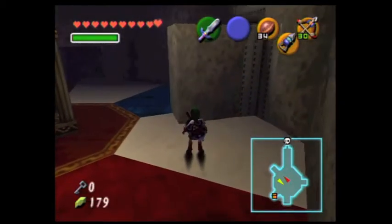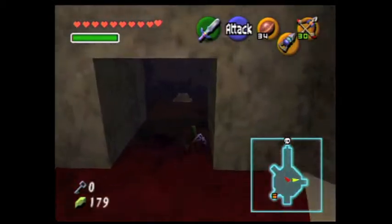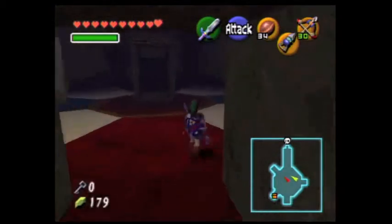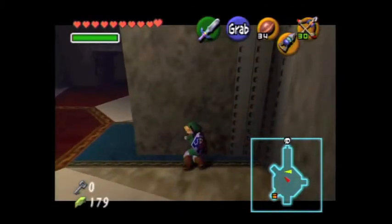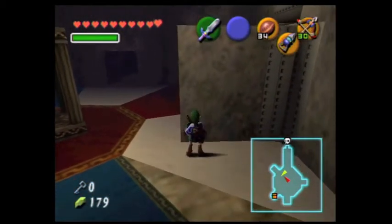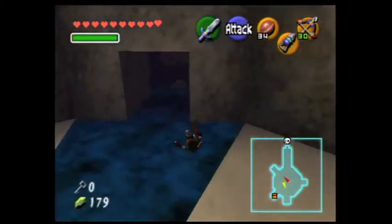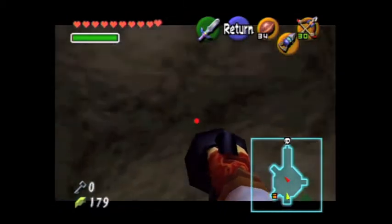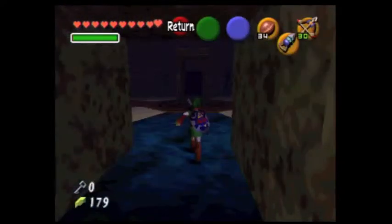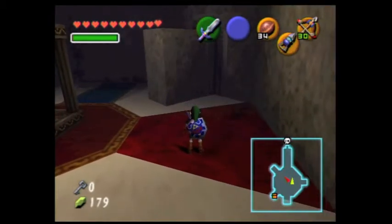There are also arrows and a Gold Skulltula in the walls. You will want to make note of this. You will also want to note that it's going to be a pain if you don't go and get your Gold Skulltulas on a timely basis. Gold Skulltulas in this game are more valuable because there's actually a prize redemption place for them. If you hit this last switch, you can open the way to the boss!